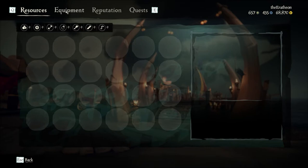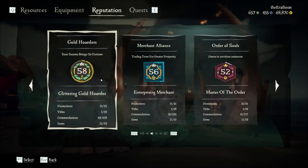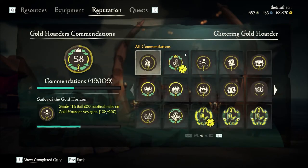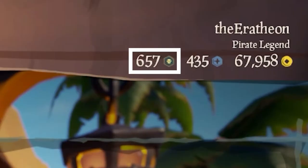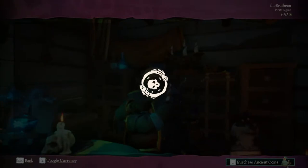Next up we have doubloons. This currency is obtained by completing commendations. You can check these in your menus under reputation by selecting the various different factions. These reward varying amounts of doubloons and can have different levels of rewards. Doubloons can be used to purchase various voyages and other ship and clothing items.